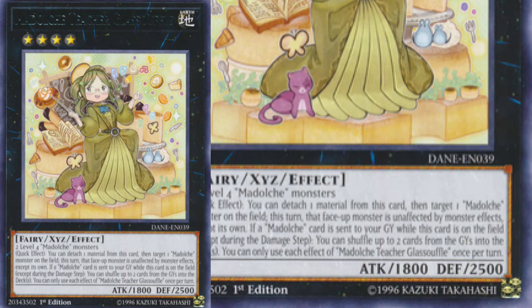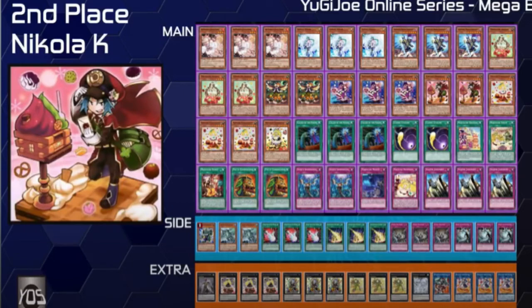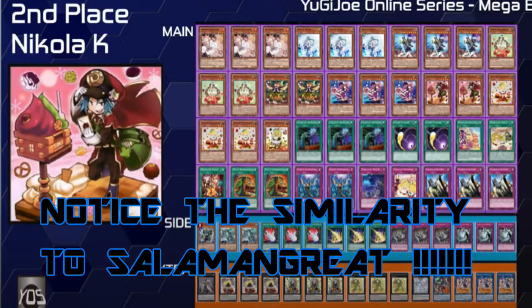What's interesting about this deck is that alongside the XYZ that already existed — that came out in Dark Neostorm — being the Teacher, you definitely have a real possibility of a strong contender. This card, the Exceed Teacher Souffle, has the ability to DD Crow or remove stuff out of your opponent's graveyard, which is really pertinent. The reason why that's pertinent is because Black Dragon is a card, and Eldlich is a card.